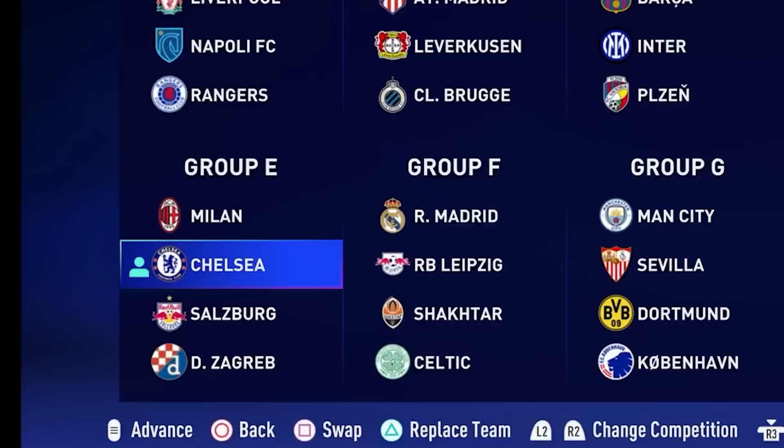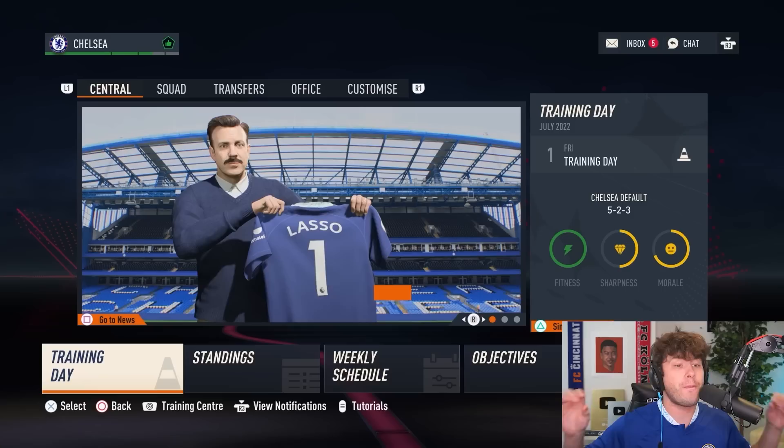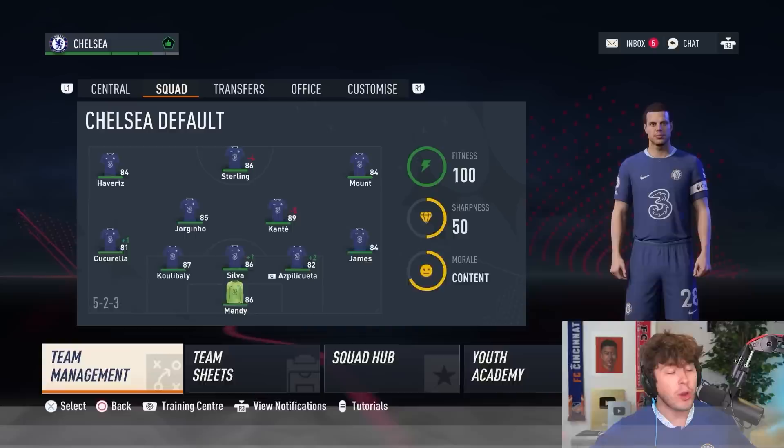Let's begin by showing you the Champions League groups we're going to have to get through. Chelsea are down in Group E with AC Milan, Salzburg, and Zagreb. I can't believe Chelsea have done this and added Ted Lasso into the game — from a TV show to being in FIFA. Here it is, the brand new FIFA 23 career mode with the updated Chelsea squad.